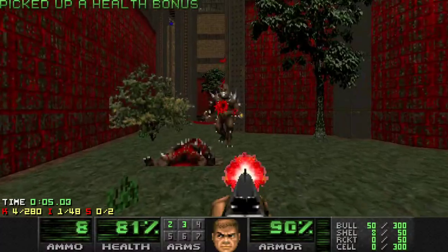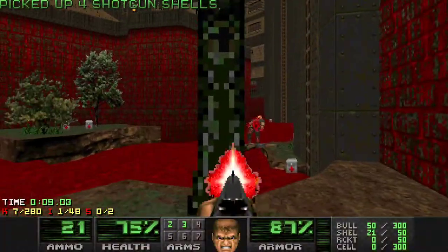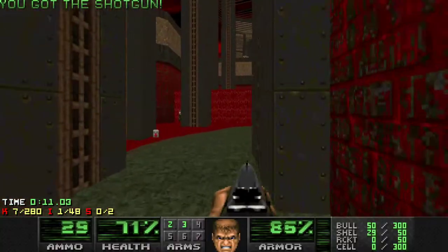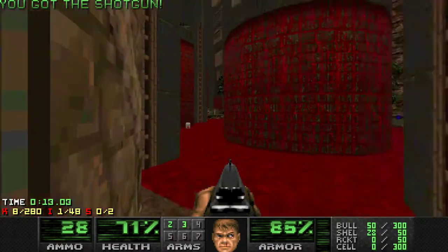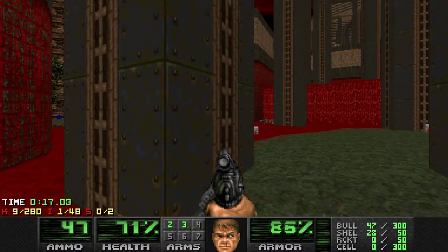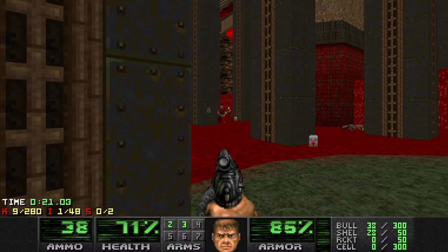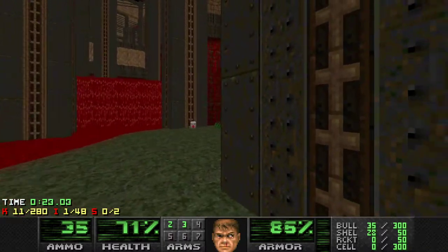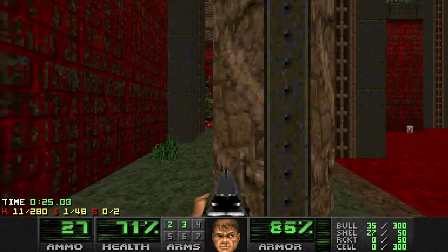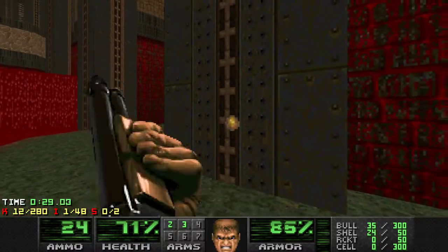Welcome to map 13 of Failing It with Fast Monsters, featuring a bit of a hot start with lots of hit scanners and a gallery of imps just shooting you down. We can use this little bit of safe space to deal with even more hit scanners, safe from those imps over there, mainly.